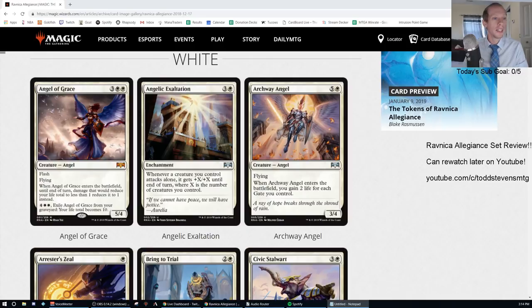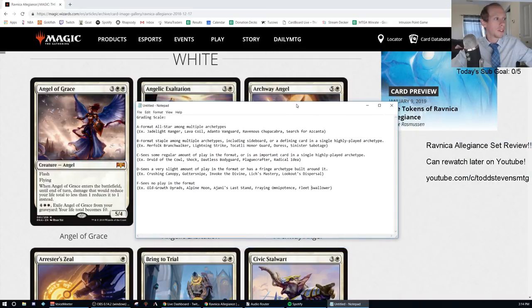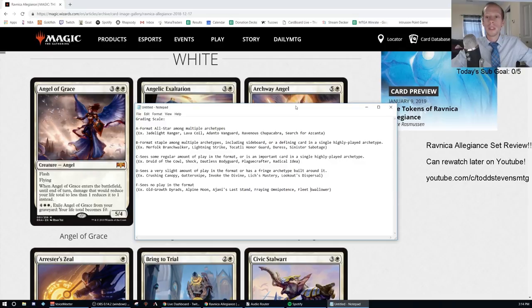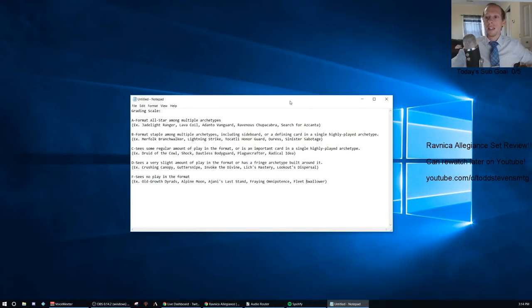So to run down the letter grade — you'll be able to look below in the info panel, but I'll put it on screen for a bit while I read through the grading scale. A is a format all-star among multiple archetypes. Examples of A cards would be Jadelight Ranger, Lava Coil, Adanto Vanguard, Ravenous Chupacabra, Search for Azcanta. You can get better than A — like A-plus, where Teferi would be an A-plus, for example.